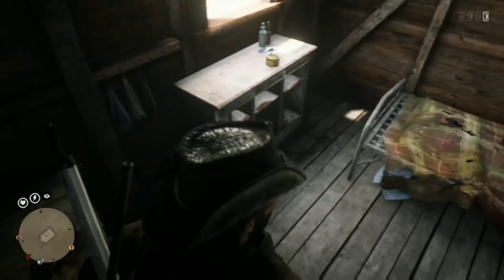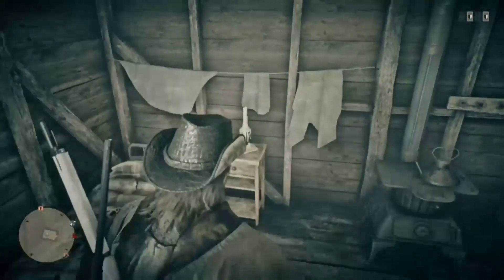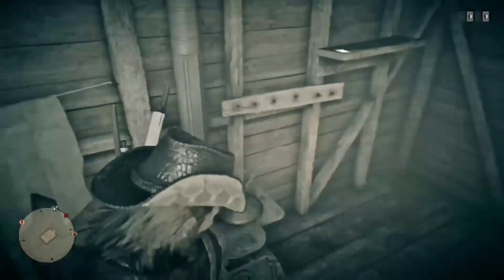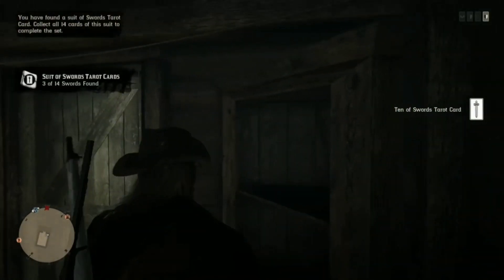Right opposite where Madame Nazar is today, you can pop into this little shack and there is a collectible — a tarot card. Just thought I'd put that in there guys, as it's right next to Madame Nazar, so you might as well just grab it. Bit of money and good XP, why not?